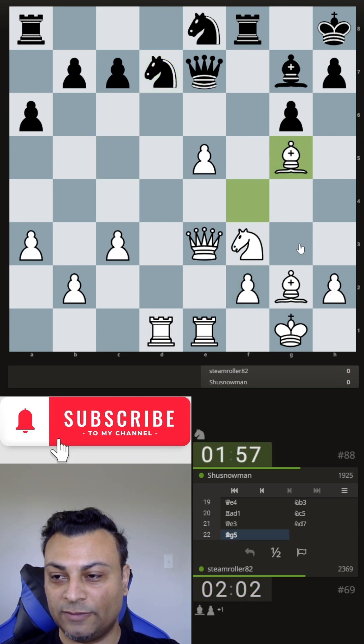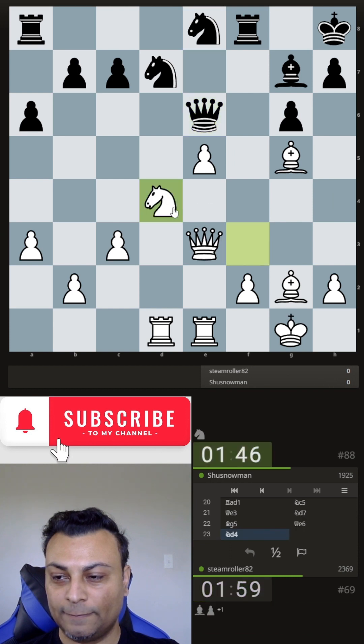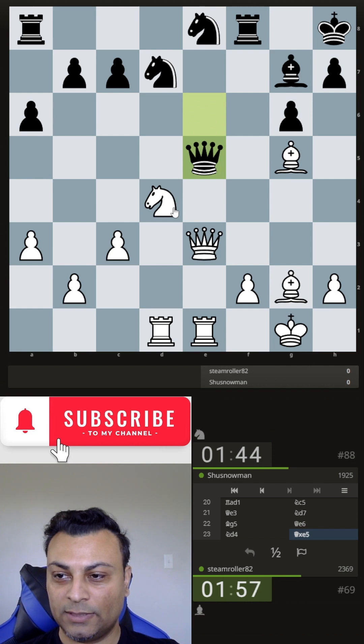Maybe we can try bishop g5 anyway. Let's attack him. Queen has to remain protecting the knight, so queen e6. Knight d4. And he takes that pawn. I did not see that, but I think I can get the b7 pawn anyway.